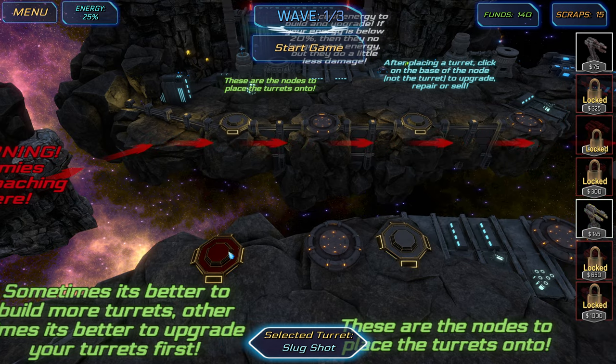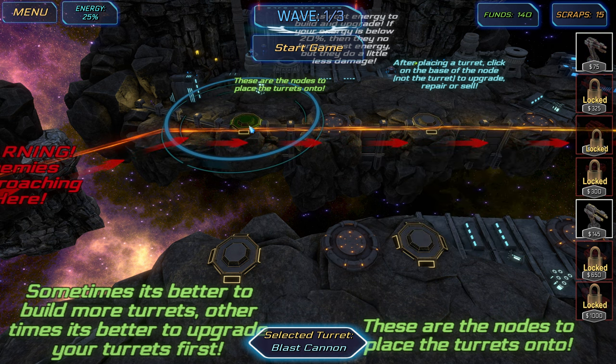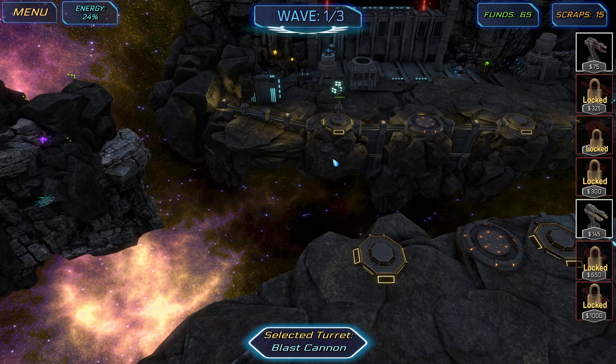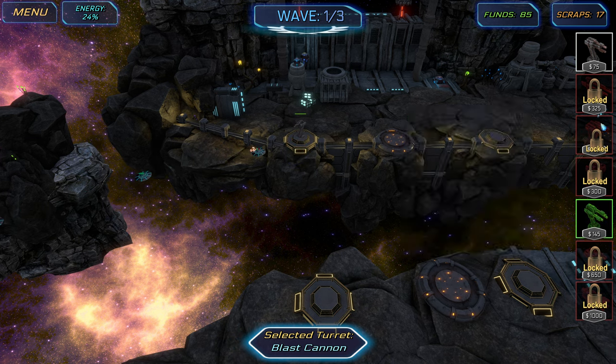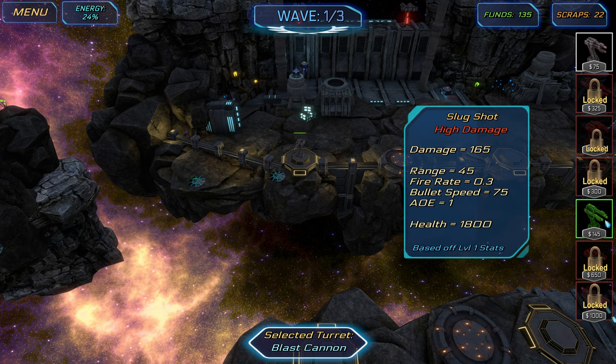If you buy something bigger like the sniper turret, it shoots from really far so you can place it at a distance — we need a little bit of strategy. We're going to buy the regular blast cannon and place it on the first platform. Watch — enemies are going to start flowing in, the turret shoots the UFOs coming in, and as they do we gain funds to buy more turrets. You want to have as much energy as possible because when you run out and hit zero, you lose automatically. In the top right, as I gain funds I'm also gaining scraps.